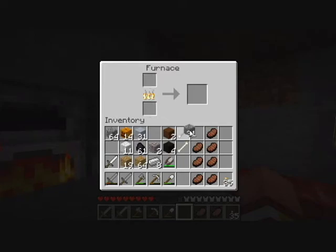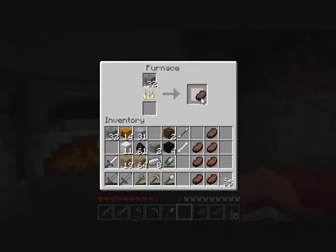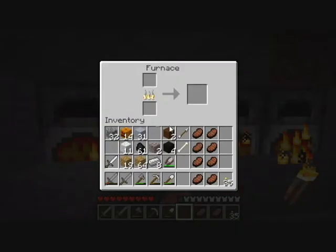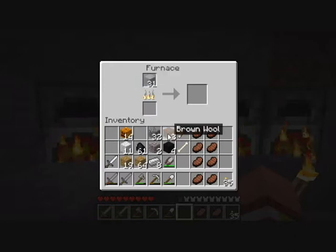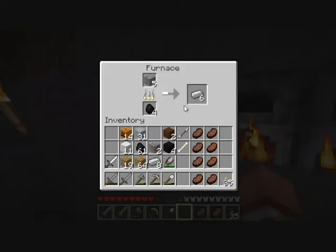Let's put some cobblestone in here, use that last bit of coal to cook us some smooth stone. Can you cook the clay? No, you can't cook the clay — you can only cook the little clay bits. So we'll do that, and cook our iron.